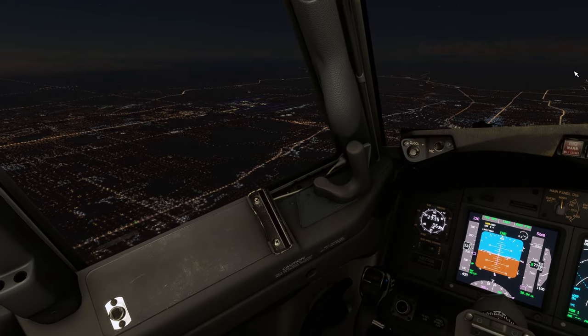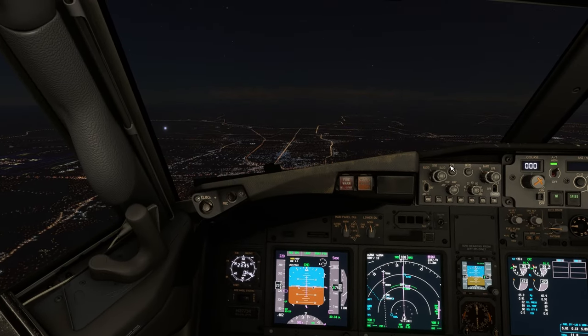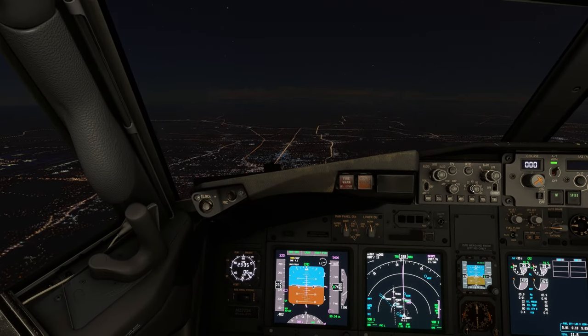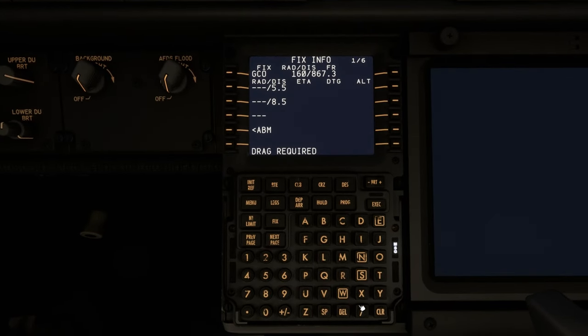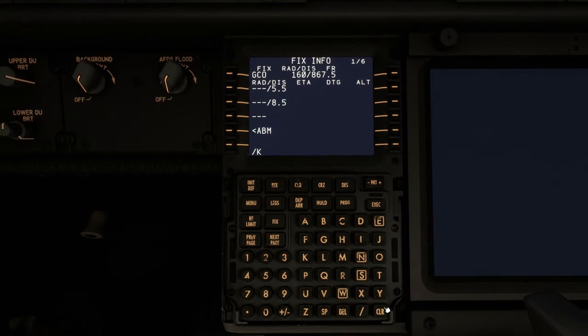Some of these mods can be downloaded from FlightSim.to, others from stand-alone softwares, and a few from the in-game marketplace. First of all, we will begin with the add-ons from FlightSim.to.